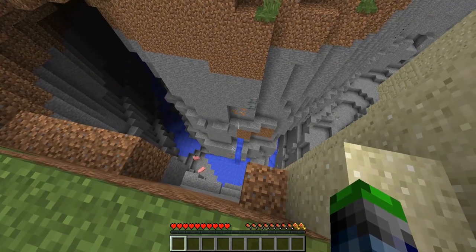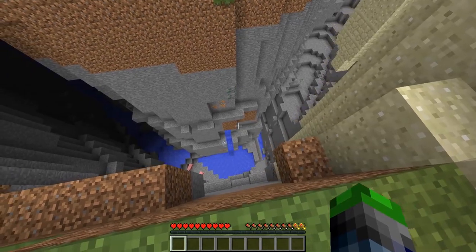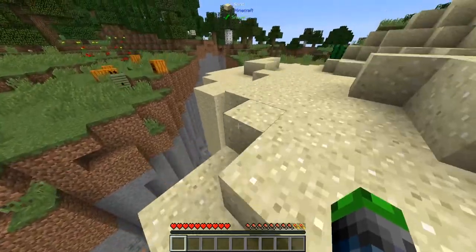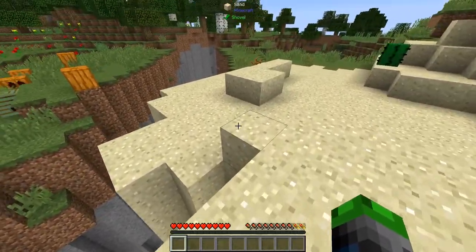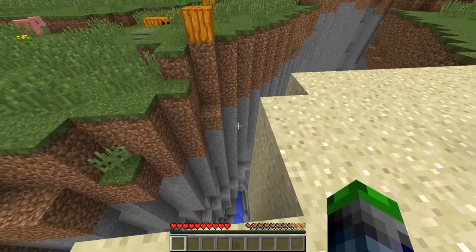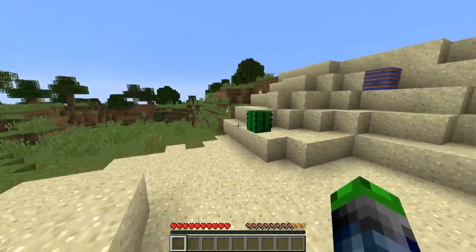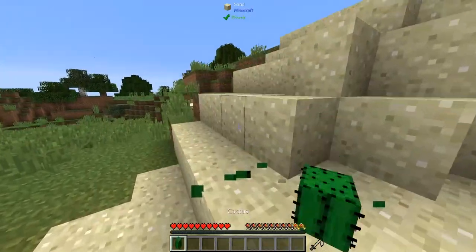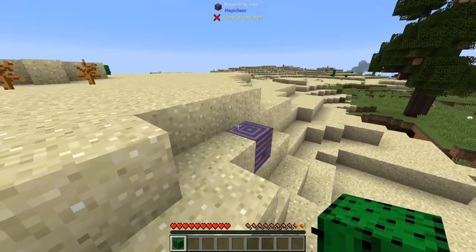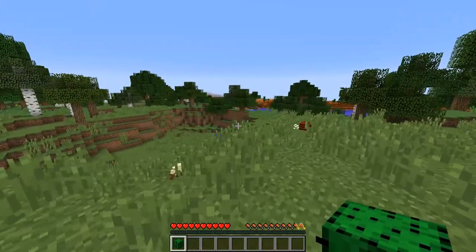It looks like we have a ravine — a triple ravine. One here, one here, and then one down lower, which is pretty cool. Almost died there. There's redstone we can go get, and we seem to have bees everywhere which is cool. We're gonna grab this cactus — first block of the game is cactus, what the heck. Those bees are so cool looking, we might need to really think about getting into that.